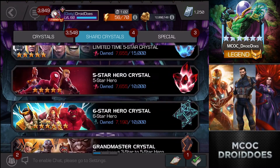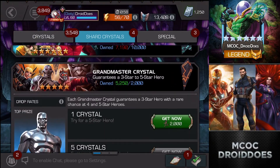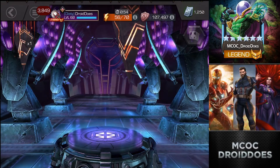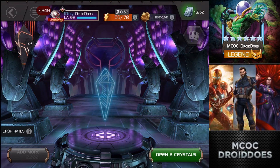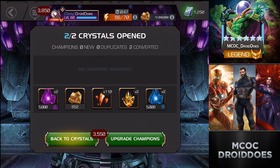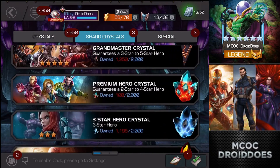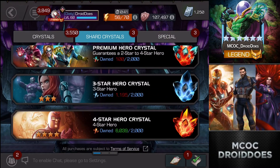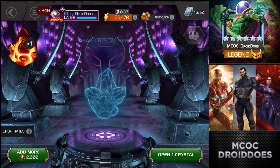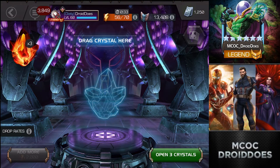Let's go ahead and do these two grandmasters - I'm going to assume they'll be three-stars and rapid pop these two - and I am correct. There's a Doom, not the Doom I was hoping for today - especially if I'm able to do a five-star basic - the three-star Doom is missing a couple of stars there. But there we go, crossed over to 6,000 shards so I can do three more four-stars.